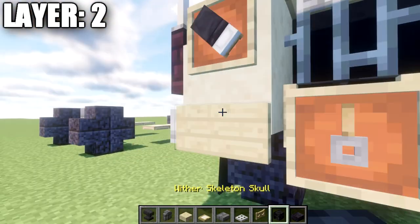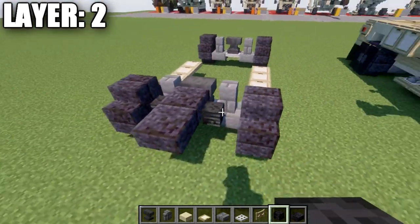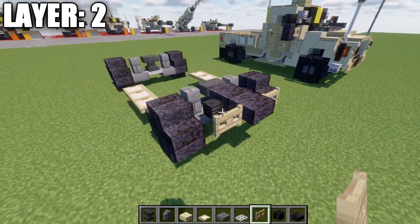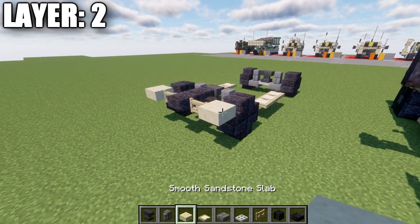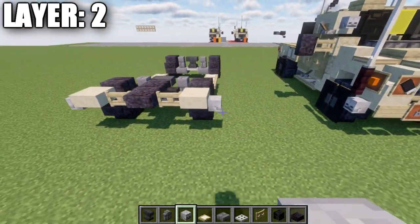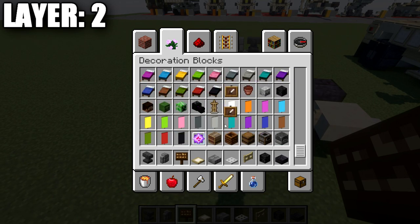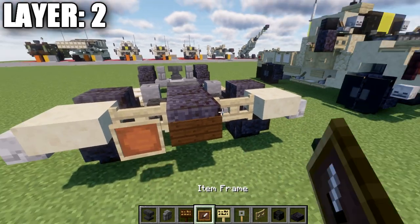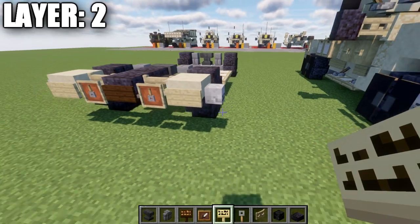We're going to place down two polished blackstone top slabs coming off that anvil in the center toward the front, and then a wither skeleton skull on both sides of those. We then want to place down a birchwood fence gate to both sides and then a sandstone top slab — we'll be using smooth sandstone throughout the entire build, so whenever I say sandstone I'm referring to smooth sandstone. We're going to place down a skeleton skull coming off the side of these blocks. Then we'll grab a dark oak wood sign and place it down coming off the middle slab. We'll also grab item frames, birchwood signs, and tripwire hooks. We'll place an item frame on the two fence gates, place a tripwire hook in the item frame and rotate it so it faces downward. Then on the slabs we'll place birchwood slabs for the front.